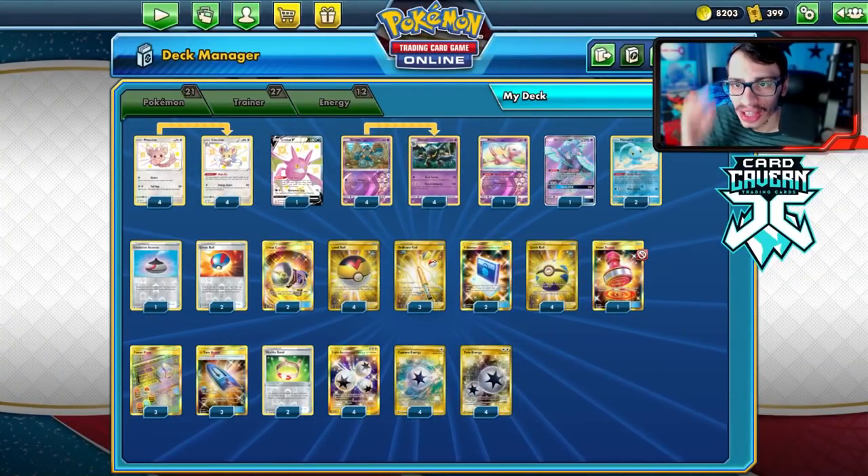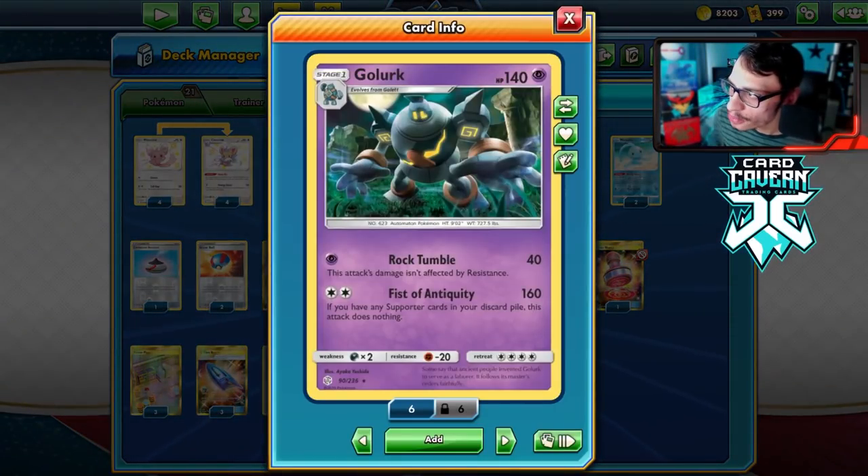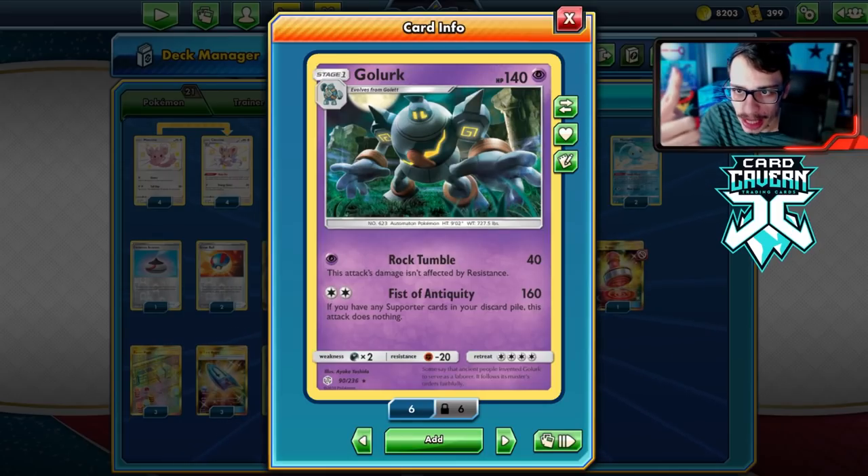Yo guys, welcome back to a brand new PTCGO Battle Styles video. Today we're looking at another Psychic Pokemon. And it just seems that playing a Psychic Pokemon right now is really good in the meta when you play against Mewtwo and Mew and the two Urshifus. Yes, Golurk - we're going to be trying that out today.